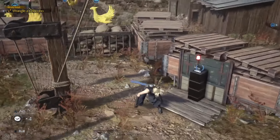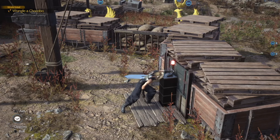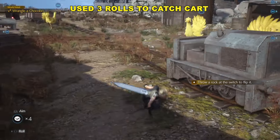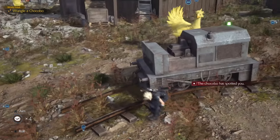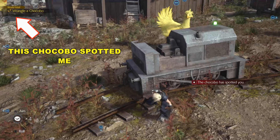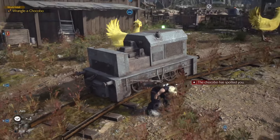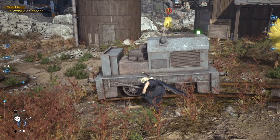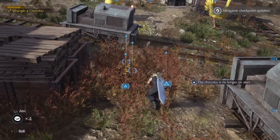So what you need to do is go back to the switch, press and hold triangle, and it's going to start the cart back up. I had to roll three times in order to catch up to it properly. You need to keep behind the cart. One of the Chocobos actually spotted me, but it didn't alert because its meter was only half full. So they may spot you, but it doesn't mean they're actually going to sound the alert — that's built in. So if you get spotted and alerted, just give it another shot.